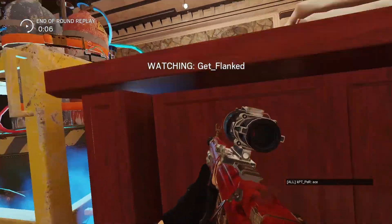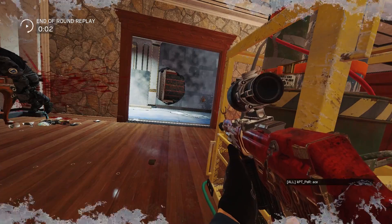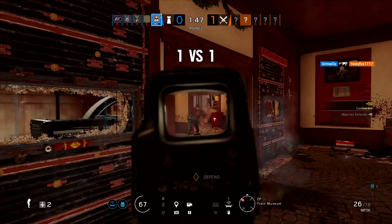Once stuff like that starts clicking it becomes a lot easier. Now it's time to put our skills to the test and jump in with Get Flanked. Our IGN squad has different levels of experience in Rainbow Six, but we'll be practicing all year long to become an effective Rainbow Six Siege squad. Let's go.